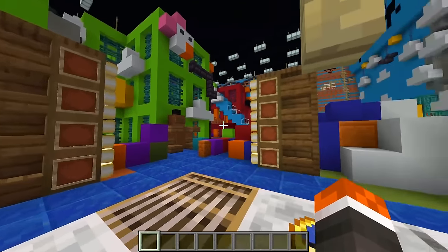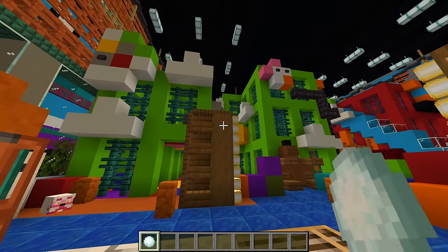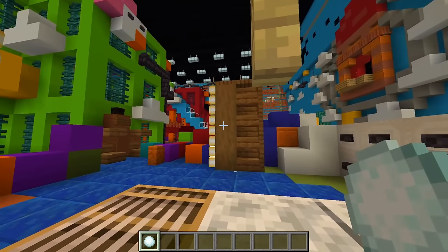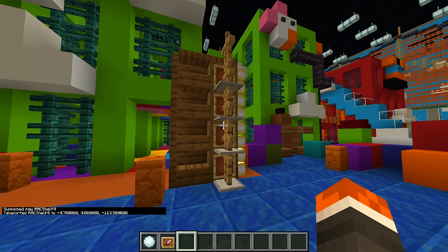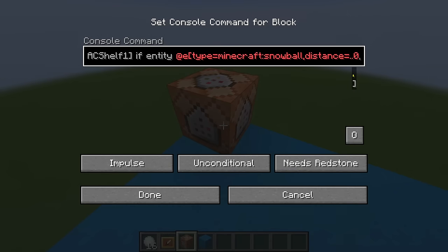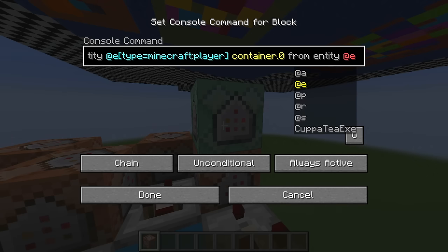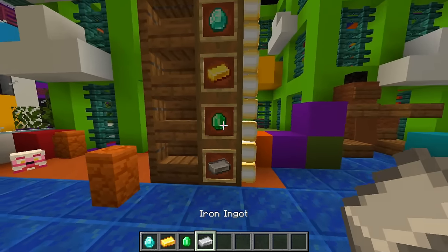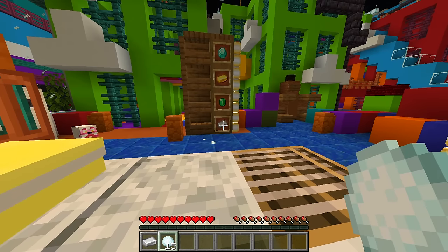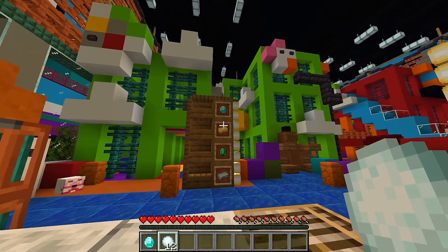Since this takes place inside the daycare, I've copied the build over from my original Pizzaplex map and added the play area from Help Wanted 2 into the corner so we can get straight into the gameplay. I decided to use snowballs as the dart gun so we don't have to worry about load times from using a bow and arrow. For the game to know which item I've selected, I put an armor stand in front of each item frame — when the snowball gets within a certain radius, a command block sends an output to give me that item.